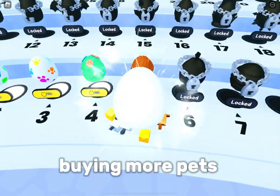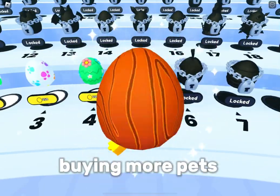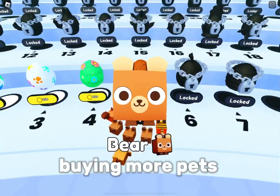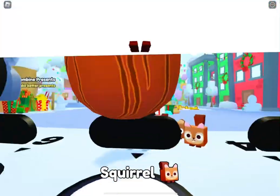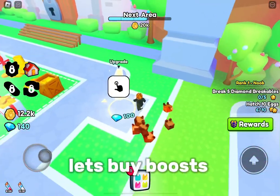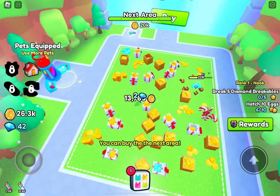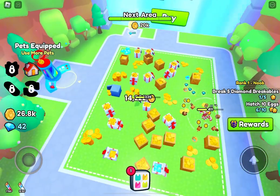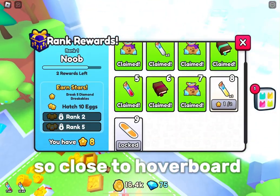Buying more pets. Buying one more. Let's buy boosts. Grinding. We can get the new area — so close to the hoverboard.